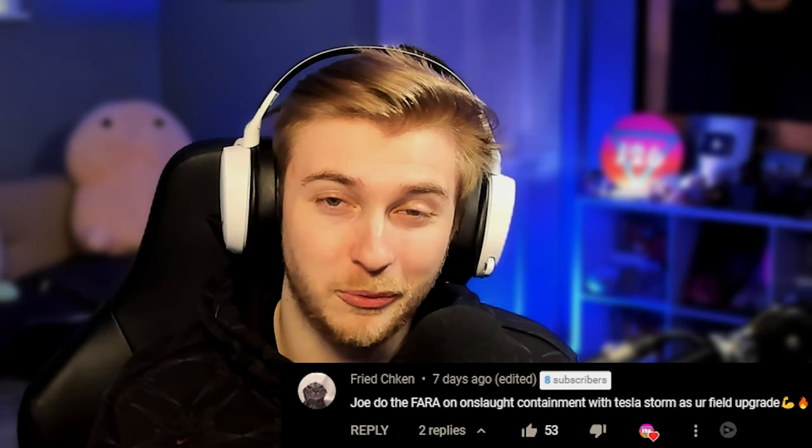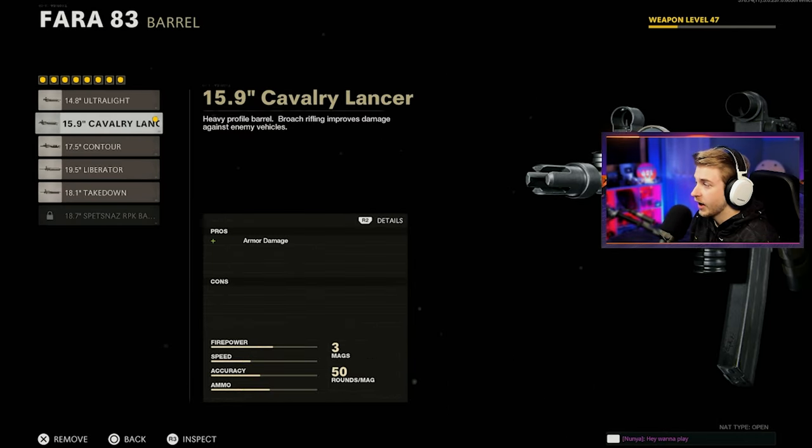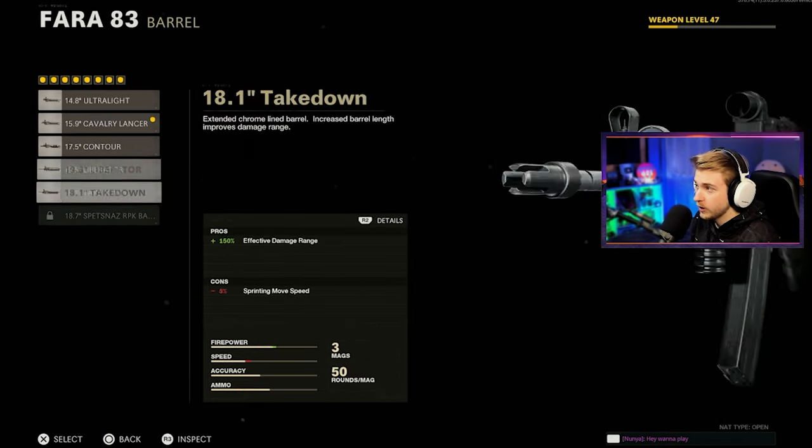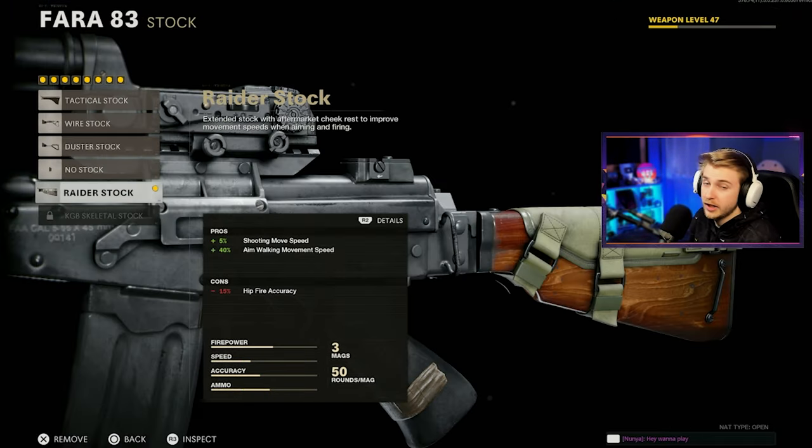Welcome back to our dark aether series here on my second account. In our last video, our top comment was from Fried Chicken — he wants to use the Fara on Onslaught Containment with Tesla Storm, so that's what we're doing today. Here's the build I'm using for the Fara: the Cobra Red Dot, AGB Eliminator, the Cavalry Lancer barrel.